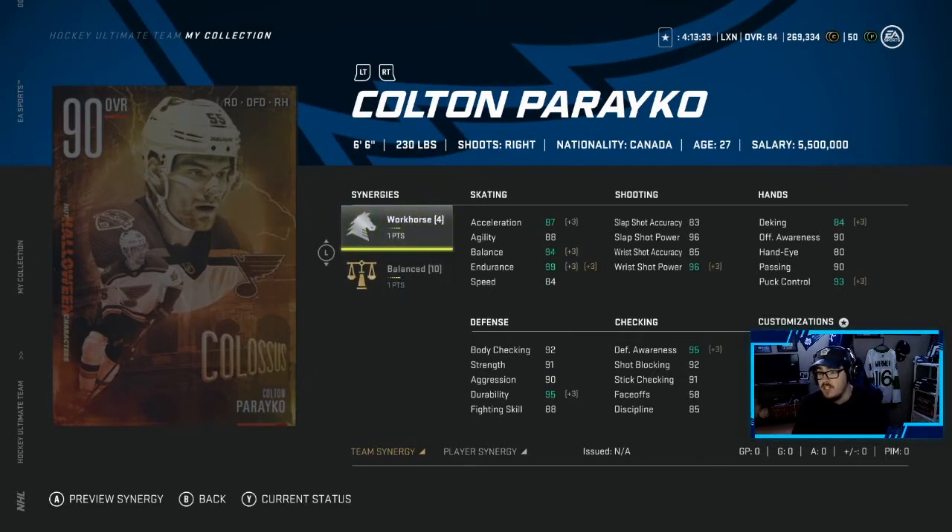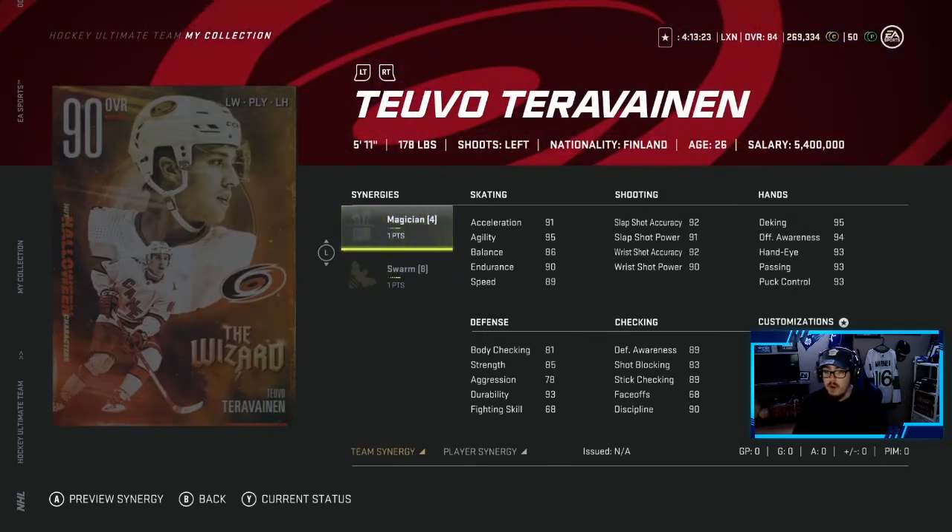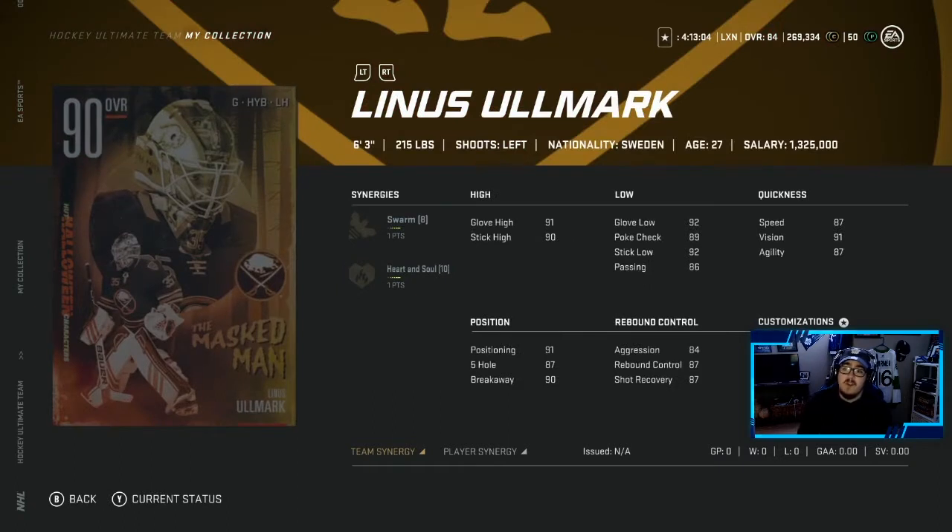You've got a Colton Pareko with Balance and Workhorse. Workhorse is a good synergy, Balance is decent as well. With the synergies on it's amazing; with them off it's still a pretty decent defenseman. I still think John Carlson is better than Colton. Then there's Tabel Terravino with Magician and Swarm — with those synergies on the card looks amazing. He's definitely a top-line winger right now for your team if you were to get him.